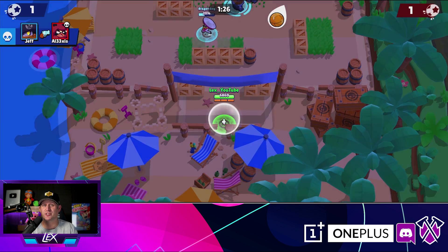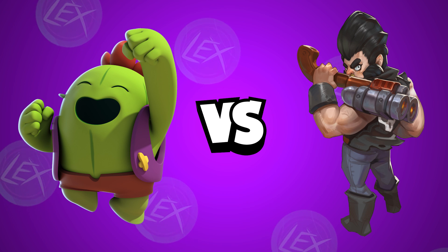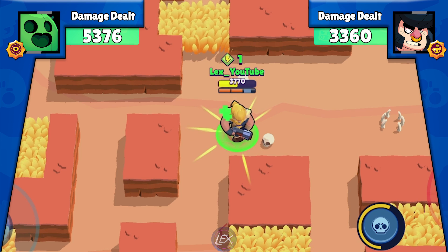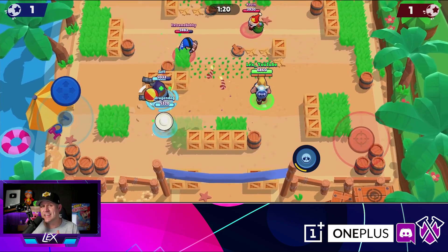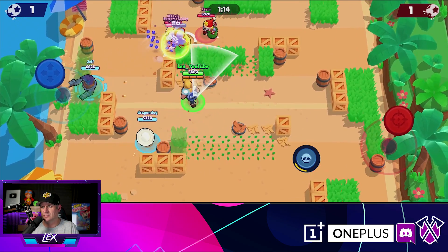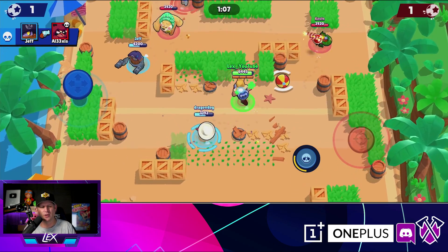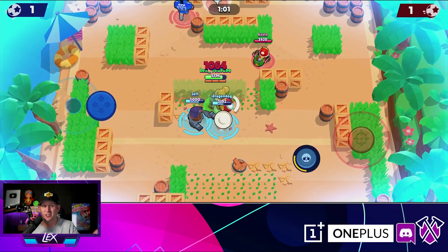That brings us now to the best two brawlers against Bull. Spike actually does a pretty darn good job — seeing that Spike has so little hit points, he does over 5,300 damage against Bull before Bull takes him down. That's actually really impressive considering that Spike has just over 3,000 hit points. We tried his Super Fertilize, but to be true to the test you have to stand toe-to-toe, and by the time he throws his super and starts reloading, he actually does worse.